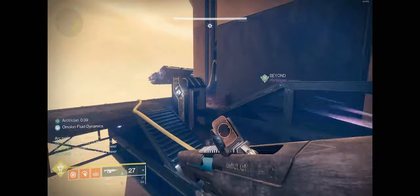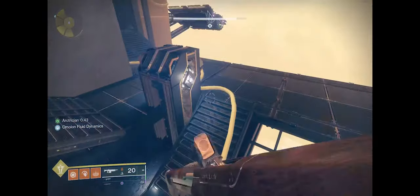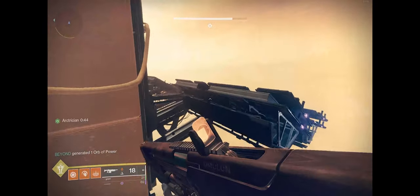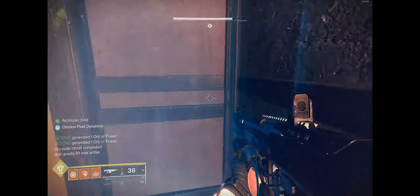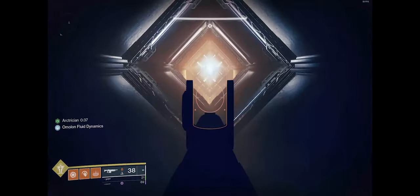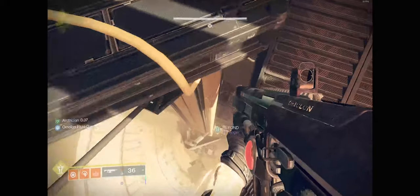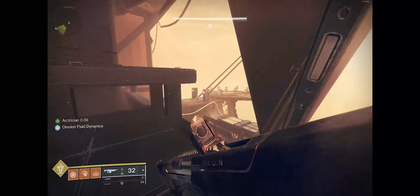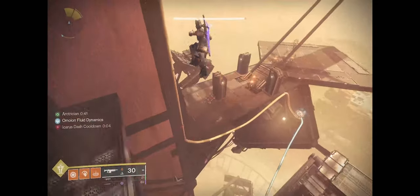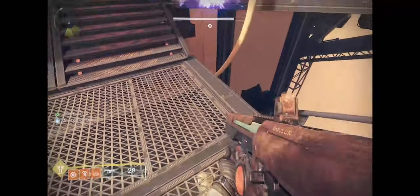In terms of day one scenarios, there are actually a lot of options worth bringing. The main DPS will be rockets, so Gjallarhorn, Tractor Cannon, and Izanagi's Burden are pretty essential. For add clear encounters, you have Witherhoard, Forbearance, any kinetic auto weapon or primary ammo weapon. Grenade launchers for hot-swapping with your rockets, and double slugs and snipers are great to bring so you're not sitting with nothing when your buff and debuff weapons are occupying your heavy slot.